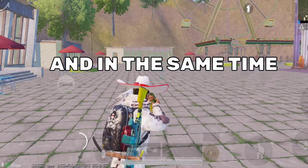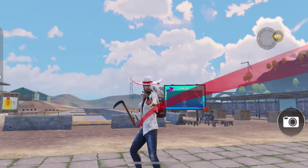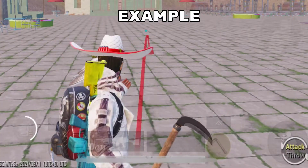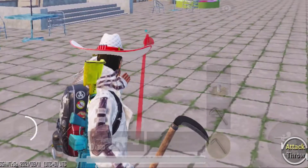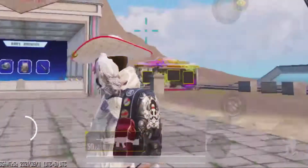Throw it, and at the same time click the pan until it becomes like this. After you've successfully done this, press the other pan, then click the weapon. There you have it — enjoy the bug!